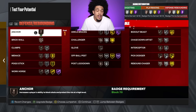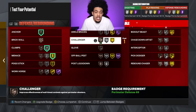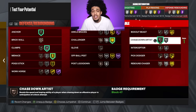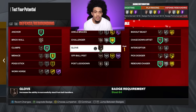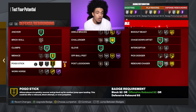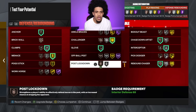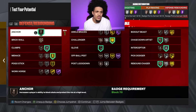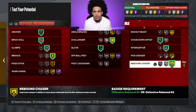Probably the best thing about this build — for defense we're going with clamps, menace, anchor which is pretty much the old rim protector, challenger for contest, chase down on bronze, rebound chaser on silver — though if I'm playing with a big I'll probably drop that to bronze. The glove is a new badge so I'm slapping that on as well. Interceptor is going on, and brick wall which is pretty good. Then we can upgrade that all the way up.